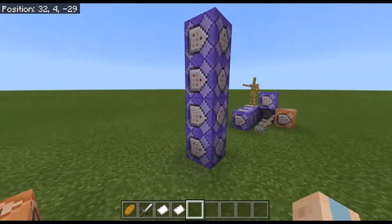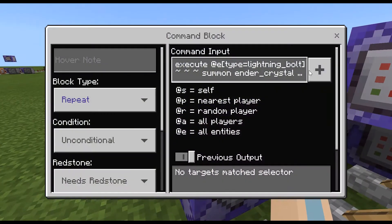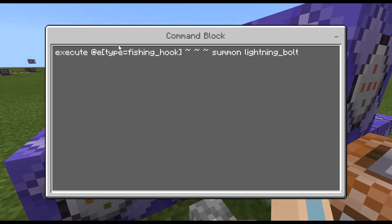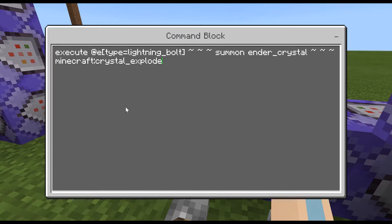Now let's look at the commands for the fishing rod. The first command executes any entity that is a lightning bolt to summon an ender crystal with the spawn event 'crystal explode,' so it instantly explodes. The next command executes any entity that is a fishing hook to summon a lightning bolt.